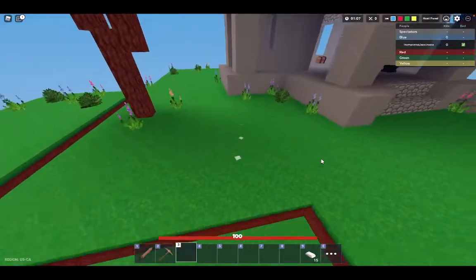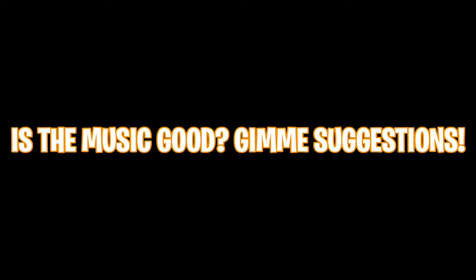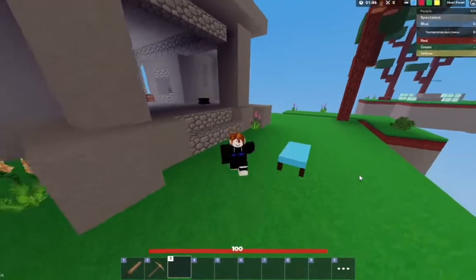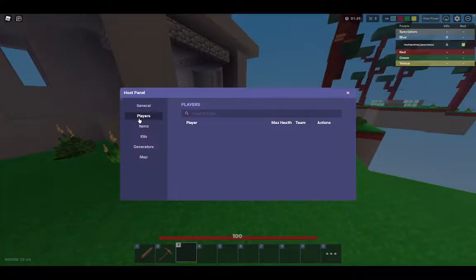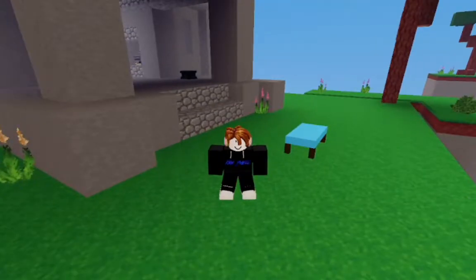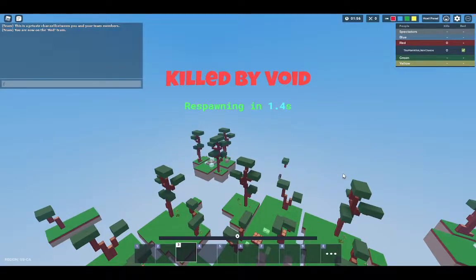This is what the glitch looks like when it is done. Step number one is to make sure the enemy has Bed Alarm. In the case of this video, the red team is the enemy and red team is going to be the one with Bed Alarm.